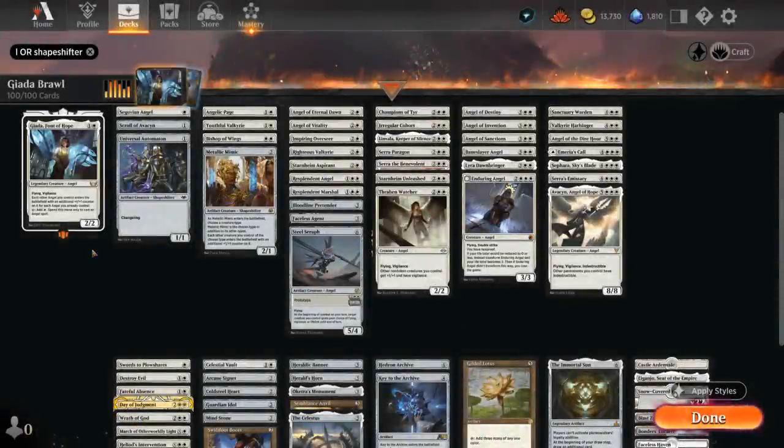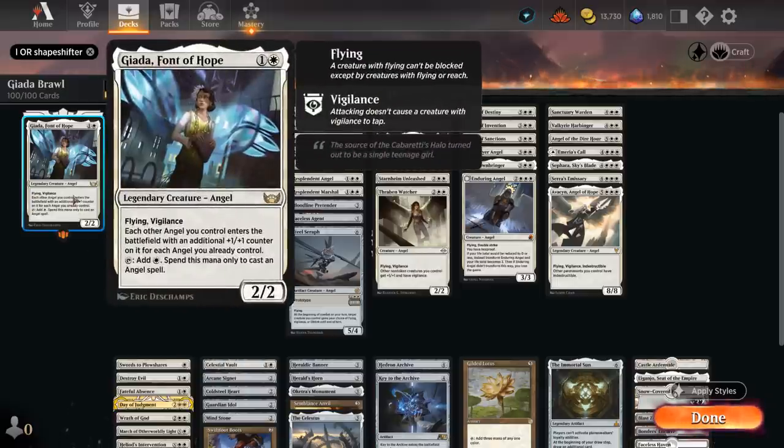Hello and welcome to another Historic Brawl Games video. Today we're taking a look at a Mono White Angel tribal deck featuring Jada, Font of Hope as our commander — a 2-mana 2/2 legendary angel with flying and vigilance. It can tap to add white mana that we can only spend to cast an angel spell, so it's pretty rare for white to have access to this type of mana acceleration. We can even attack with Jada thanks to vigilance and still tap it for mana second main to ramp into a four-mana angel on turn three. As if that weren't enough, each other angel we control enters the battlefield with an additional +1/+1 counter for each angel we already control, so that can very quickly get out of hand and produce a mass number of +1/+1 counters to help close out the game.